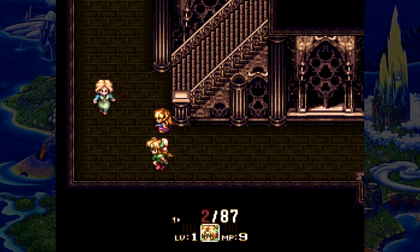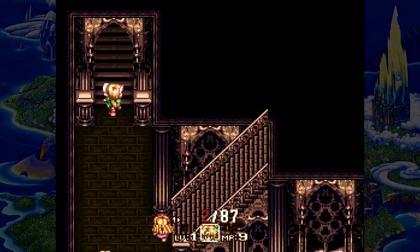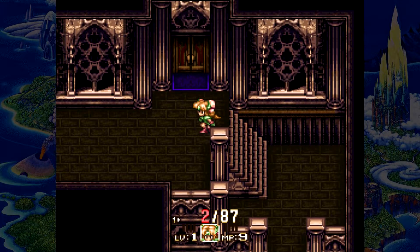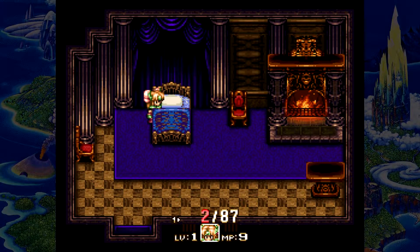With Secret of Mana you had an ability at the beginning where you could hold the attack button and lash it out with a stronger attack. This one is more where you've got to get kind of four bars up and then you attack, which gives you the special attack.